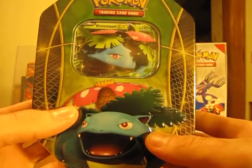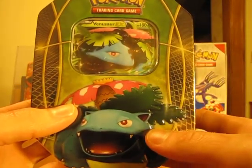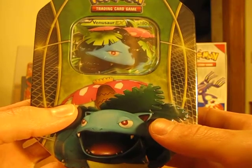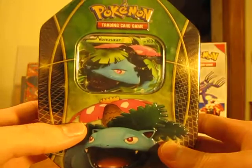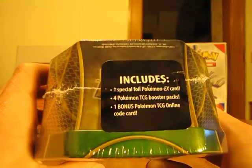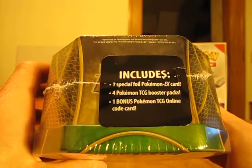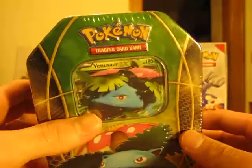Hey YouTube, this is DDOG281330. I just got back from Walmart and I picked up a Venusaur EX tin. I will be opening this up in this video. It does have one EX promo card of Venusaur, four booster packs, and an online code card.